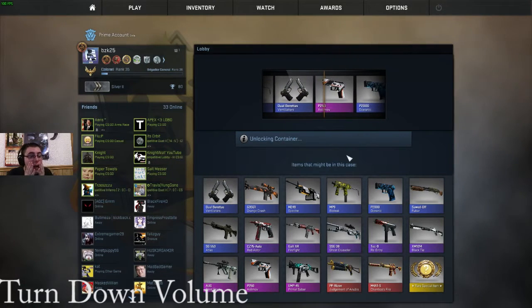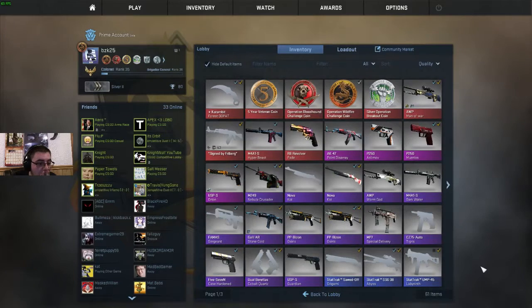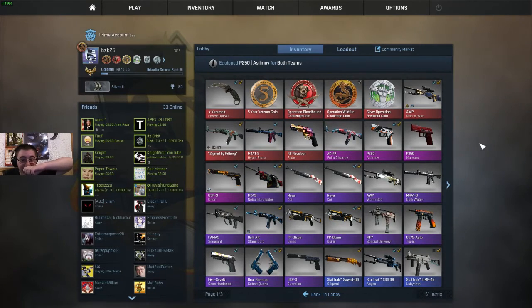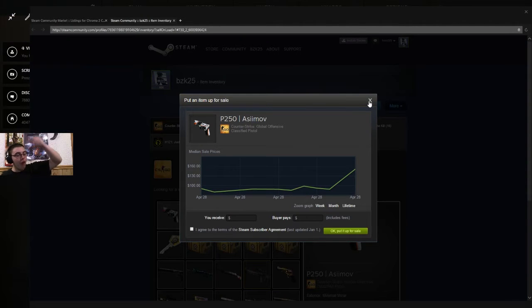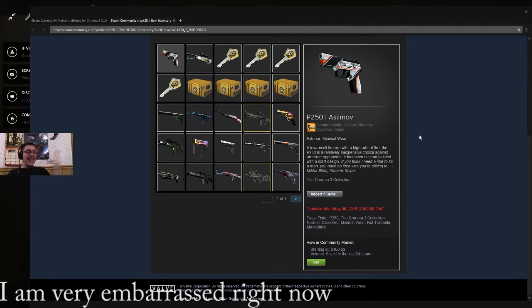Oh my god — MNWARE! OH MY FUCKING CHRIST, FUCK YES! LET'S SEE HOW MUCH THAT SHIT IS ON THE MARKET — MNWARE P250! OH MY FUCKING CHRIST, OH MY GOD — 160 FUCKING DOLLARS! HOLY FUCKING SHIT, I JUST MADE MY FUCKING MONEY BACK! LET'S GO! I will put something in the description saying WARNING HEADPHONE USERS. HOLY FUCKING SHIT — 160 FUCKING DOLLARS, LET'S GO!